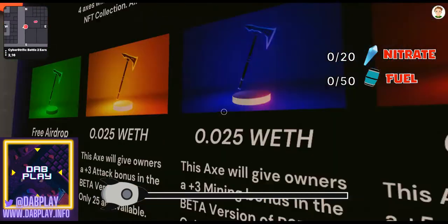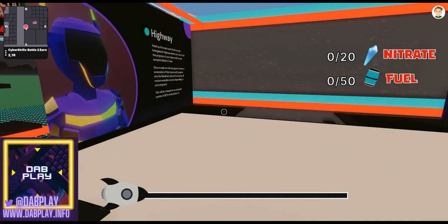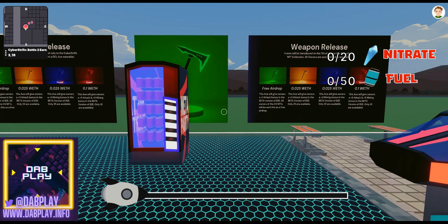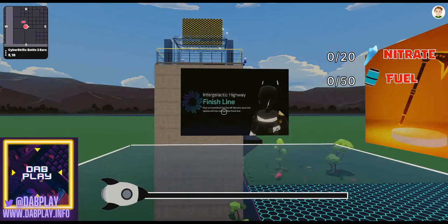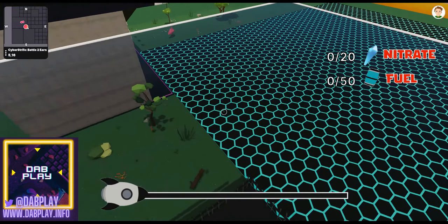Then you're going to go all the way up to the top level which tells you about different weapons. I'm guessing the little aliens we saw down the bottom are going to become creatures that we'll fight in the future. The idea is you're going to fill up your nitrate - you're going to be mining to get your nitrate, then using 20 nitrate to convert into one fuel. When you get your fuel, you come up and hit this button to move your spaceship towards the end.